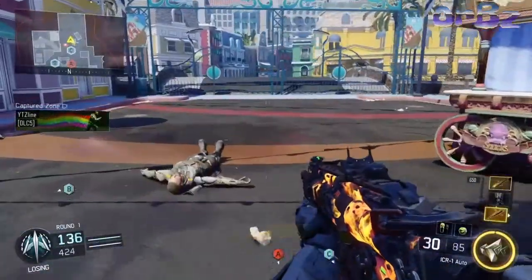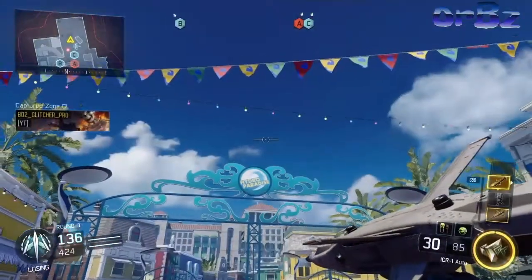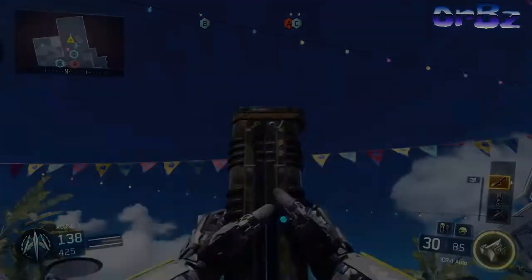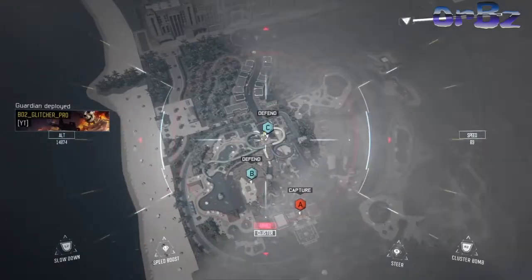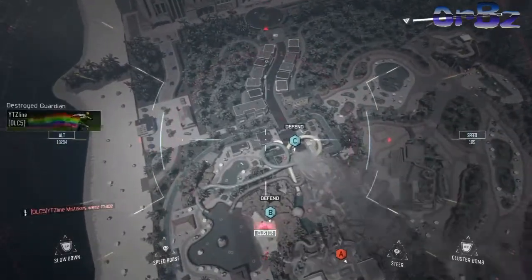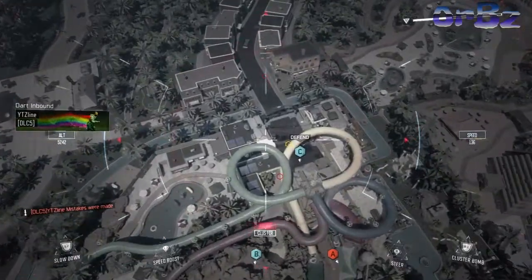I've slowed down the clip so you can get a better understanding of this glitch. Pull out your dart, make sure you're hovering over the Hellstorm missile. Throw your dart, and the second you throw it, pull out the Hellstorm missile. Then straight away, fly your Hellstorm missile straight down into yourself so that it kills you.